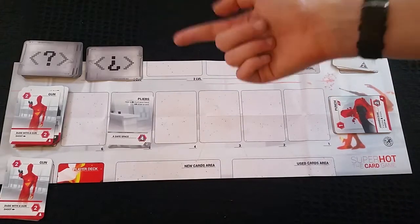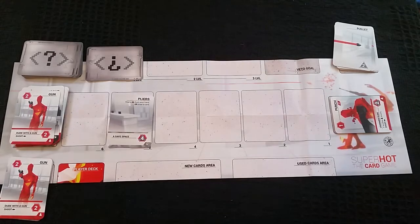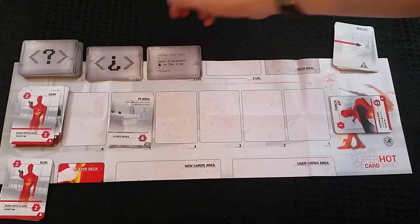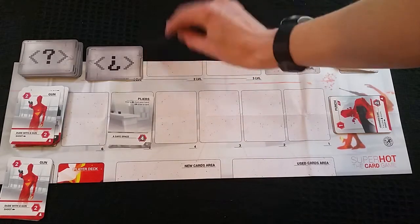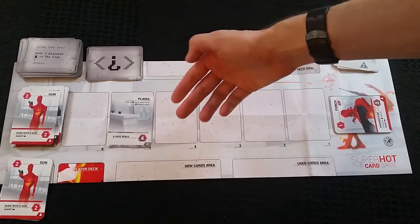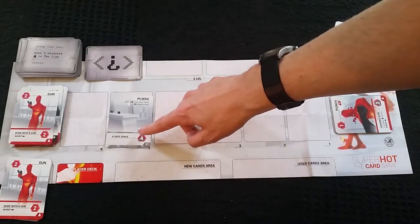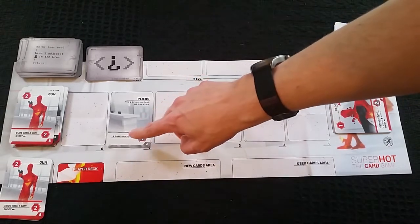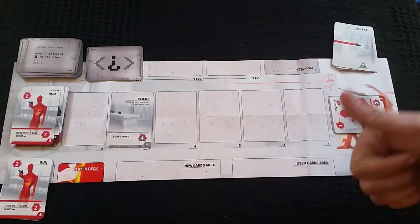In the first level of the game you only get one objective, so you just need to complete that one to move on to the next phase. If you're on level two, you'd have to keep going until you were able to flip both of them. Step six is the obstacle ability stage — you look down the line for any obstacle abilities. If a card doesn't have an ability when it's in the line, nothing happens.